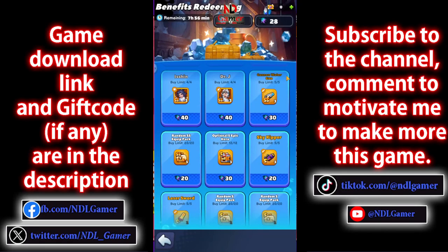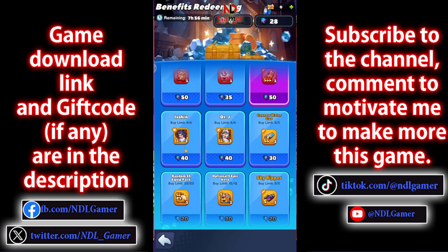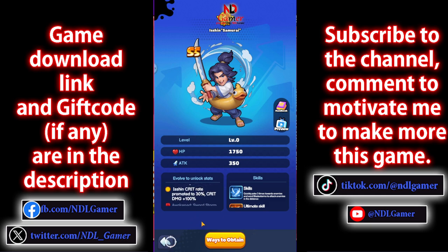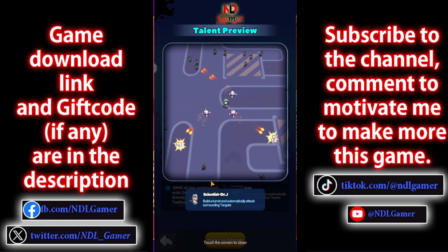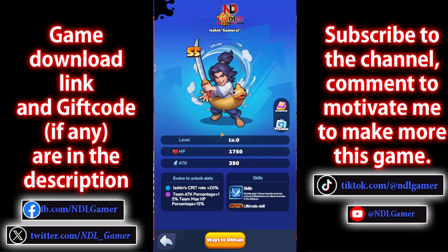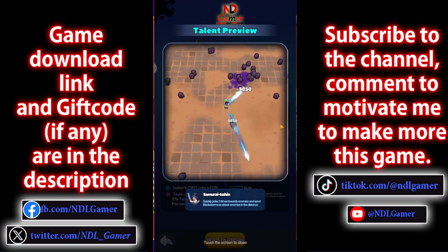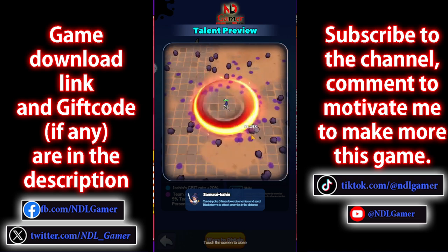In the fourth row, if you're extremely lucky, you shouldn't buy the weapons because you can summon them. I've already summoned both of these weapons, so the items you can't summon are these two heroes. After quickly looking at their skills, I prefer Dr. J because his skills are more versatile and can be used to fight bosses. As for Isshin, his skills seem a bit weak, but his stats are strong. You can check them out for yourself, but if it were up to me, I'd still choose Dr. J.